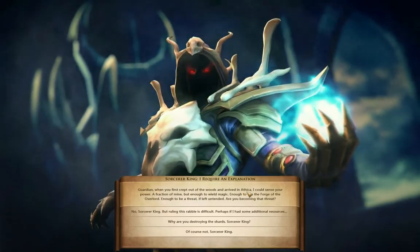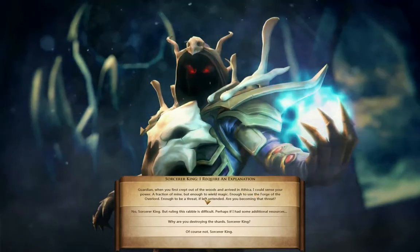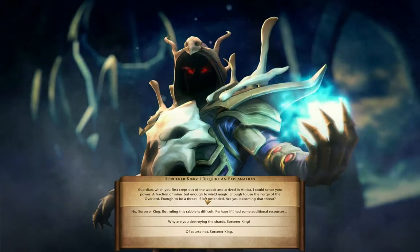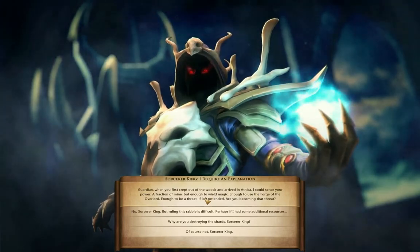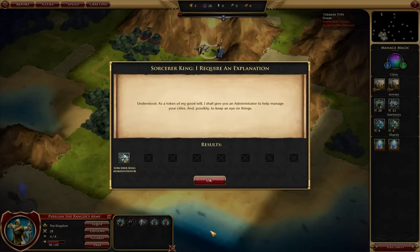First kept out of the woods and arrived in Attica. I could sense your power — a fraction of mine, but enough to wield magic, enough to use the ford of the Orelord, enough to be a threat. Are you becoming that threat? Of course not, Sorcerer King. As a token of my goodwill, I should give you an administrator to help manage your cities. All right, so we got an administrator.